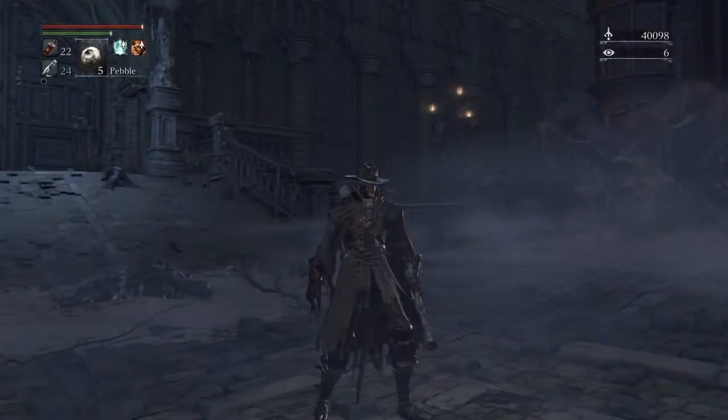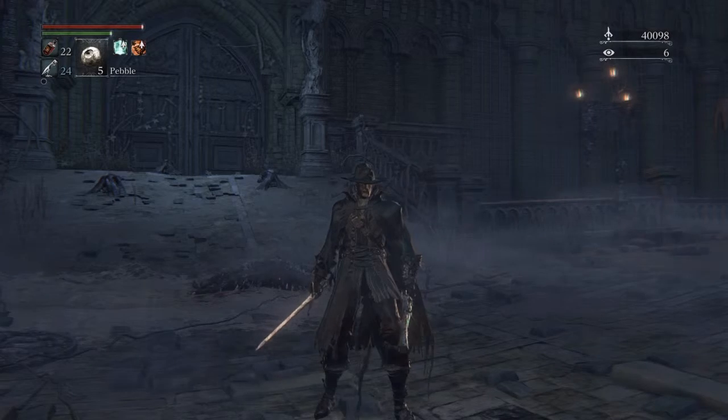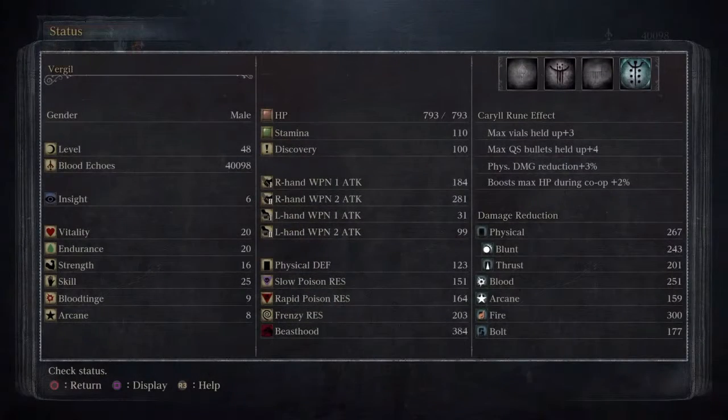I'm just going to go back to the lamp and level up. My stats are at 20 Vitality, 20 Endurance and I had to bring Strength to 16 to use the weapon, Skill is at 25. I want to bring Vitality and Endurance to 25, but I should probably start putting something into Blood Tinge. I've decided I'm going to put up Blood Tinge instead of Arcane. I'll probably put Vitality up to 25 first and then maybe come back for the boss fight.